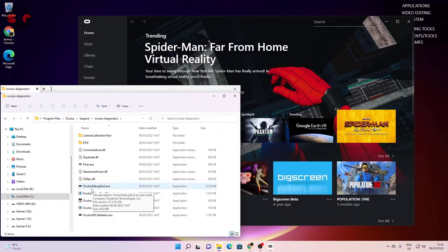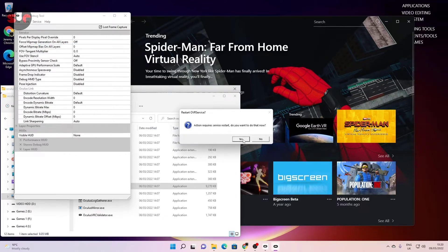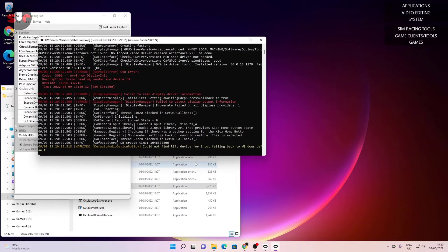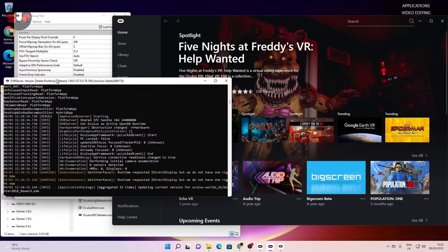Take note of that location — what we want is the Oculus Debug Tool executable. You may want to make a shortcut on your desktop because you will need this in the future. Launch it, then go to Service and toggle the console window visibility. Click yes and it will restart the Oculus client. You'll get a console window coming up — you can effectively ignore it and just leave it running.